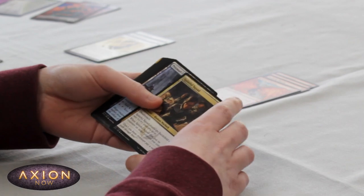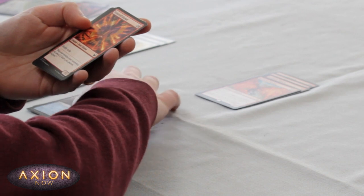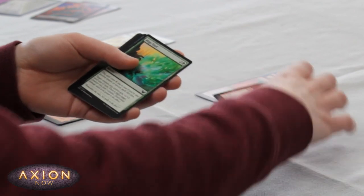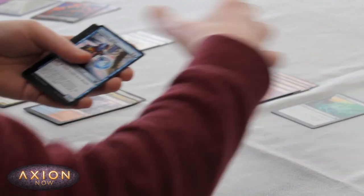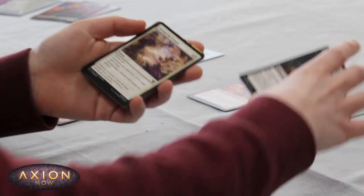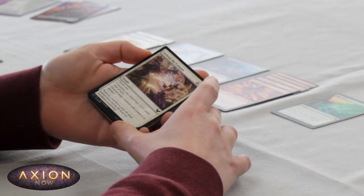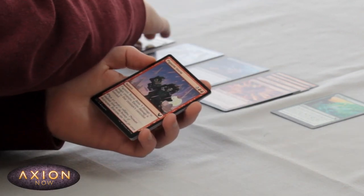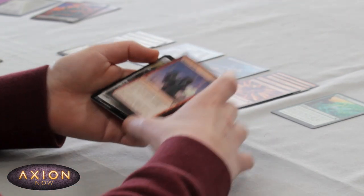I've got Spiteful Squad and Campus — might be able to splash blue if I end up playing a controlling deck. A 3-drop, some green removal, a blue 2-drop, some black card draw in Crushing Disappointment. Defend the Campus — a nice flexible card that could be a removal spell or an Anthem for my creatures. That's definitely got potential if I'm playing Lorehold. And some red removal — Lorehold's definitely looking strong so far.